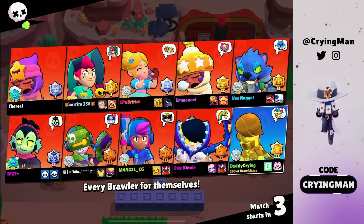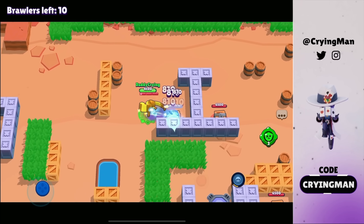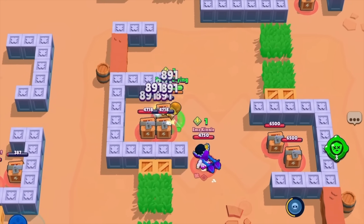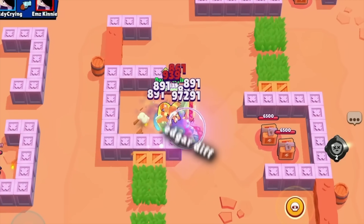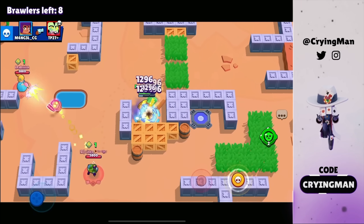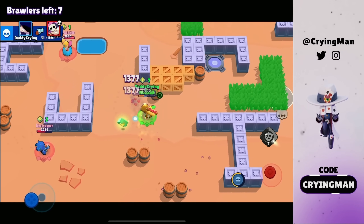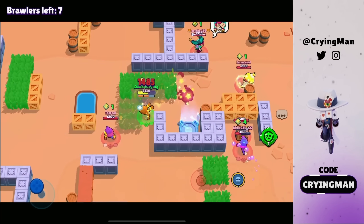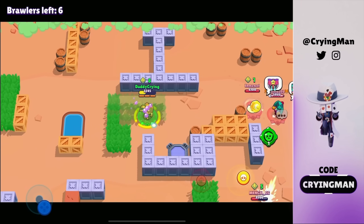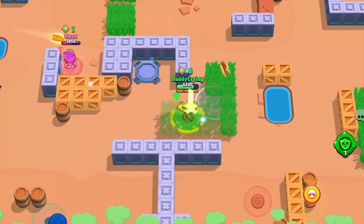We're gonna try this new showdown mode. I know it's supposed to prevent teaming — basically you can't regen so I need to be careful. That should be a free kill. Gonna get this power cube and jump on the Penny, use the gadget. This is not going to fix the teaming — these guys are still teaming and I can't even heal up.